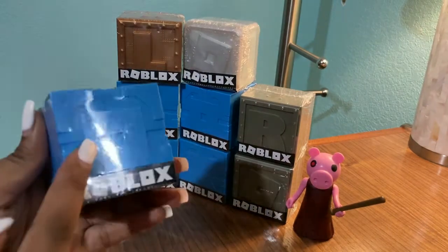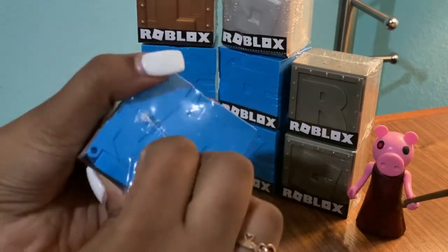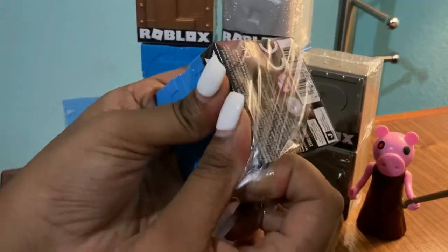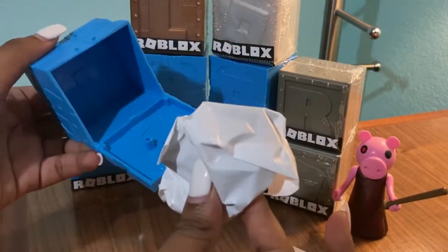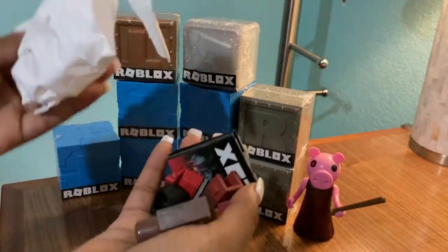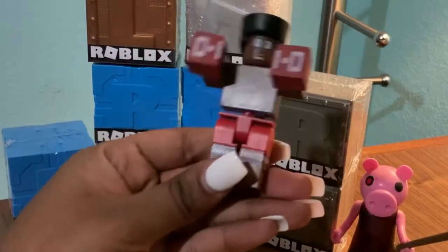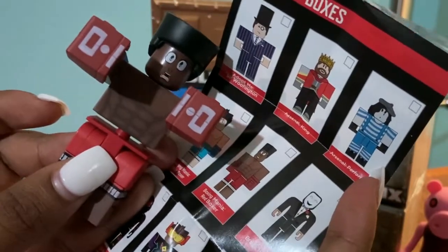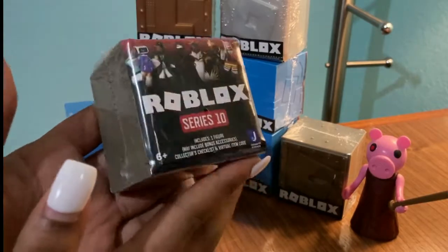Let's start right here with this one — the blue ones are from Series 9. Our item is boxing gloves. This one's kind of a boxer, so we have a boxer from Boxing Mania. We have the red boxer. Now we're going to go on to the Series 10 one.